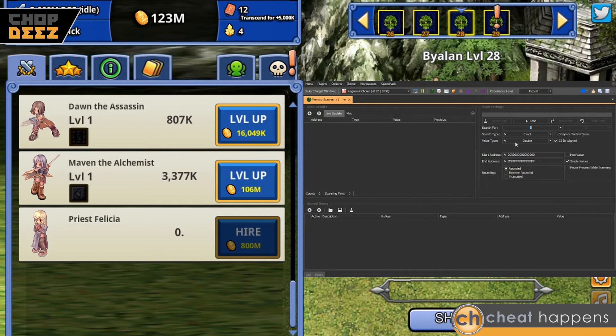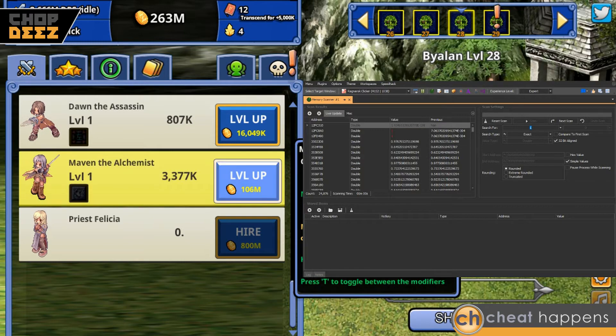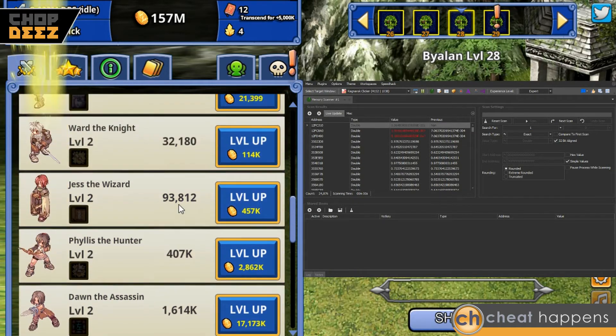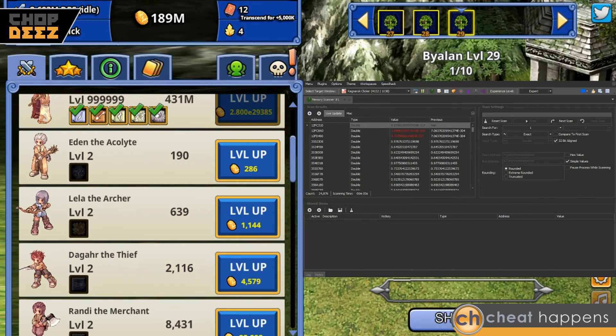Now that we're just searching for doubles, we can search for a number that's only a one — a lot easier than we could last time. We do our scan and the scan is already done. You can see that some of the values are already changing or they're not even whole numbers at all — we're just gonna weed them all out. Get all the characters up to level two, and our next scan is going to be for two.